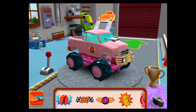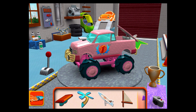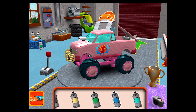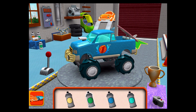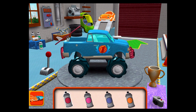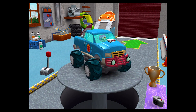Decals! Amazing decal! Extra parts! Drag an extra part to your car! Paint! Choose a color, then tap the car part you'd like to paint! Choose your racer! Umi-Rific!